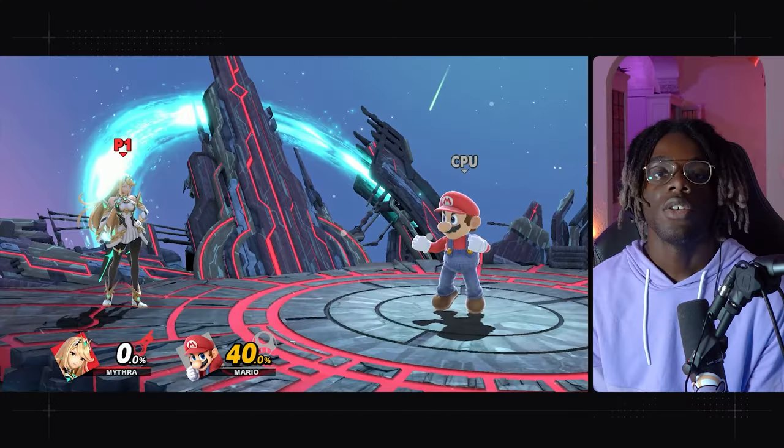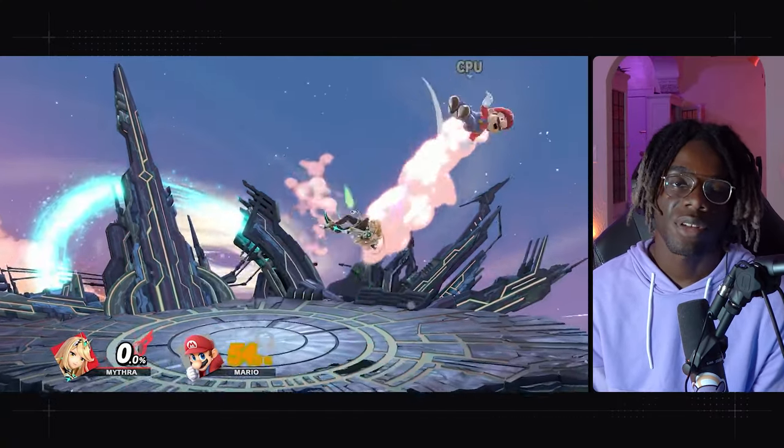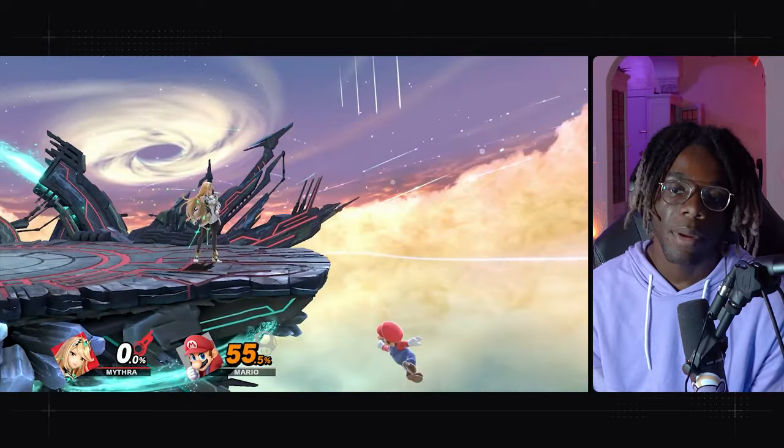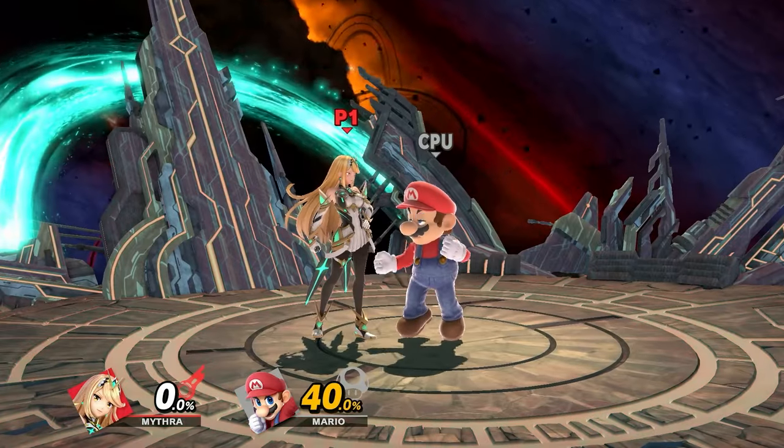Nair into side-B is kind of optimal but risky in tournament because if you mess up you'll get punished or accidentally go off stage. Landing back air at mid percent is similar to low percent — back air into back air, back air into forward air, back air into up air, back air into up-B. Back air into forward air is specifically very good now because at higher percent forward air sends them further, making it easier to corner them or get them off stage into edge guard situations.